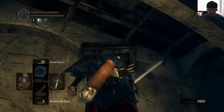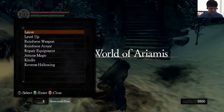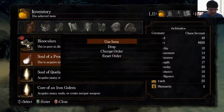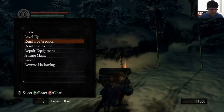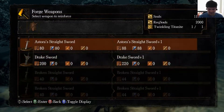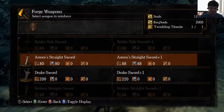I think I have enough souls for a bit. Going back to a bonfire, and I did also have a few of these — well, one of them actually. Not enough for a level up, or for strengthening my weapons. I can reinforce the Astora, but I really don't know how useful it will be — I should try it out first.